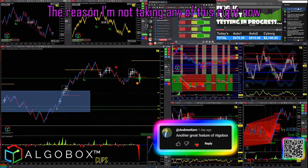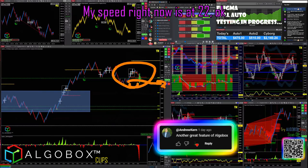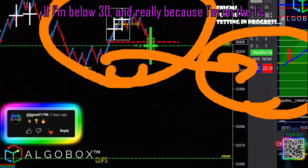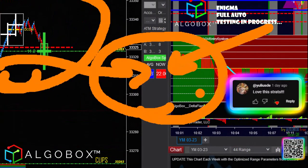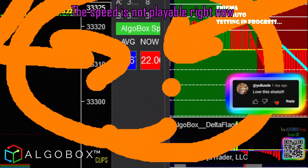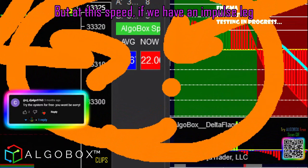So the speed right now — the reason I'm not taking any of this right now, look at my speed. My speed right now is at 22. If I'm below 30, and really because I'm on the ones, this needs to be over 50 to 75. The speed is not playable right now.